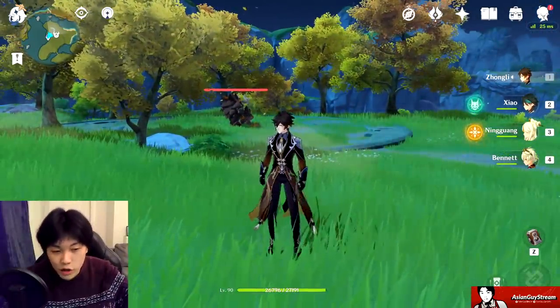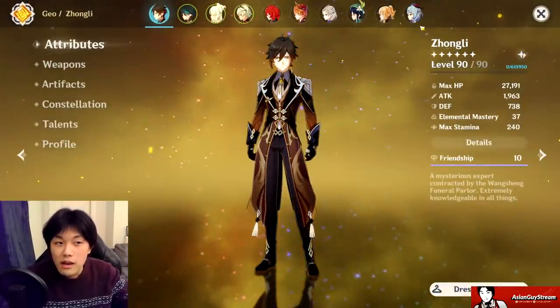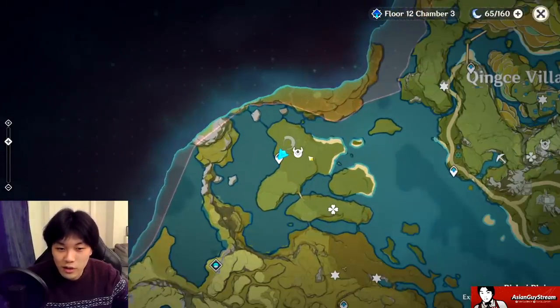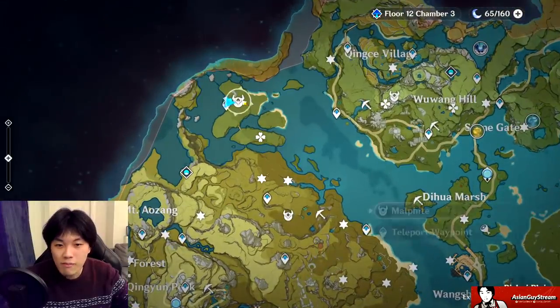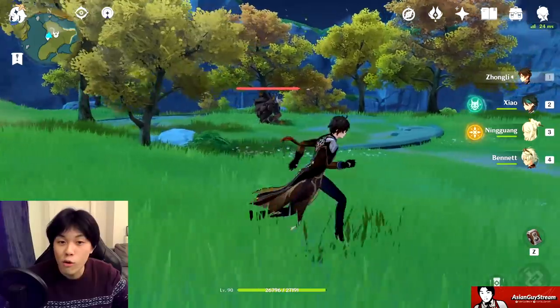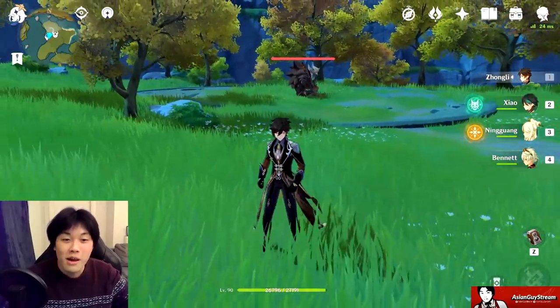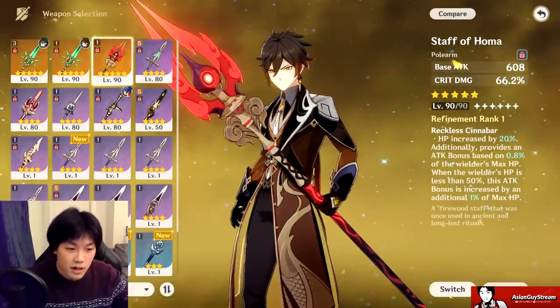A quick tip for anyone wanting to test their own builds: this is the place to recharge your ultimate. In Liyue, top left corner, I have a pin marked here called Malphite — because if you've ever played League of Legends, that rock formation literally is Malphite, just a little cooler.